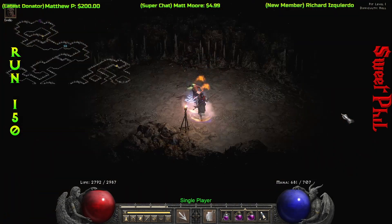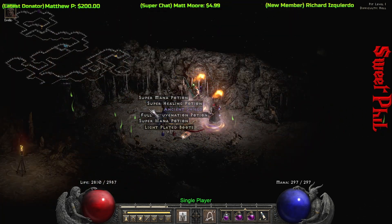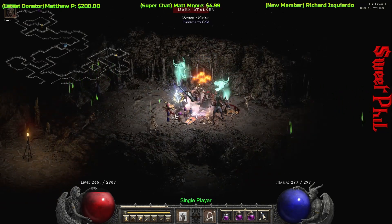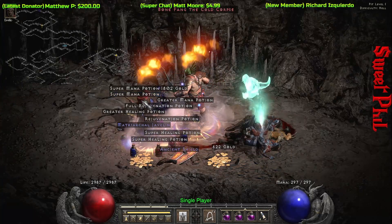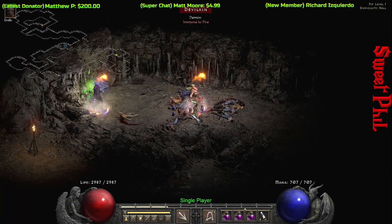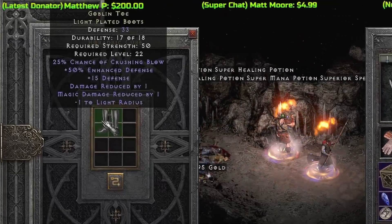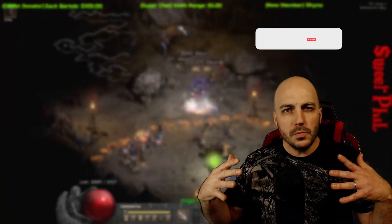We are getting usable items right down to the end — don't go nowhere! Here we are on run 150, the last run, and they're still popping off. We get another pair of those very useful melee boots — unique Light Plate Boots, the Goblin Toes again. Obviously the 25% chance of Crushing Blow. I use the trick I made a video about recently where I zoom in to make sure I didn't miss anything, then hit Item Find again to check for hidden items. Unfortunately nothing else this time, but I still got the Goblin Toes!